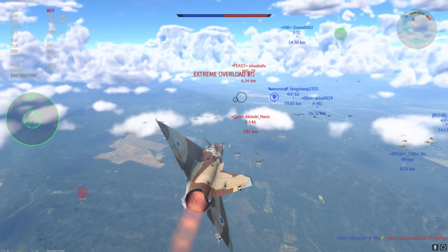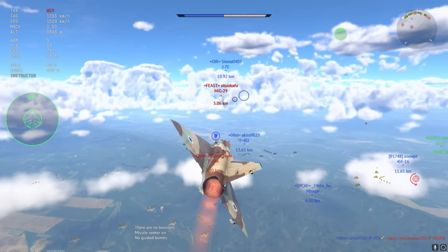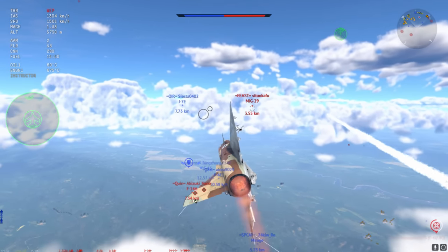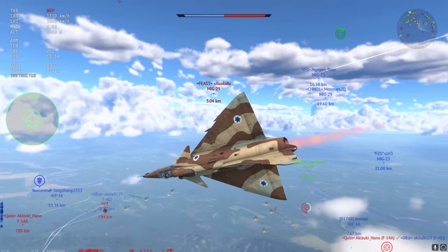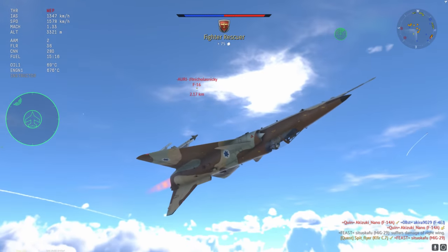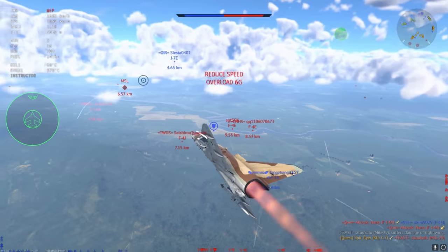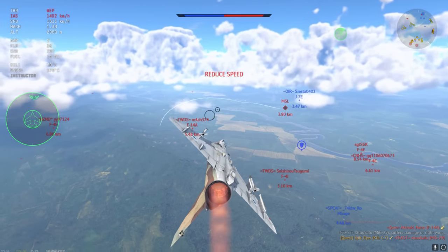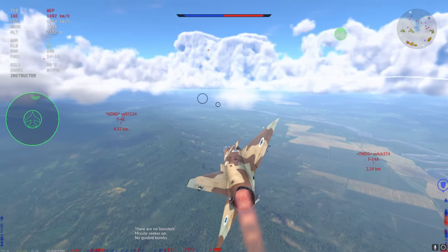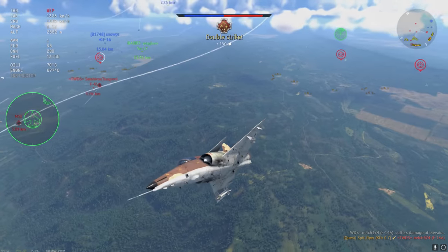I'm searching for the next target — the MiG-29 is looking pretty good but there are enemies off to my left. I pick the right moment to strike and I'm very confident in the AIM-9G's ability to land the target, and of course it does. The F-16 is also looking juicy but I'd have to turn around too much. There are plenty of good targets right ahead like the F-14 who's not paying attention — he could very easily have flared me. The AIM-9G strikes home beautifully for kill three.